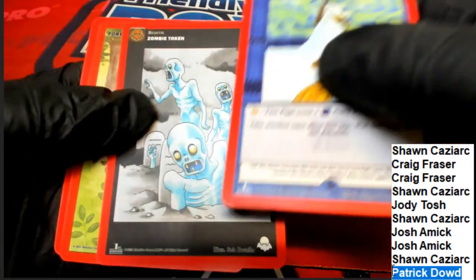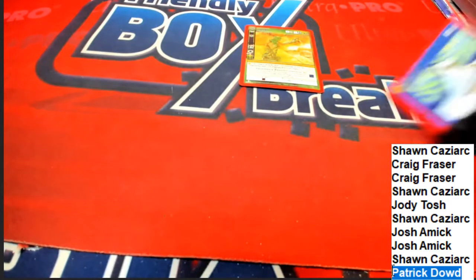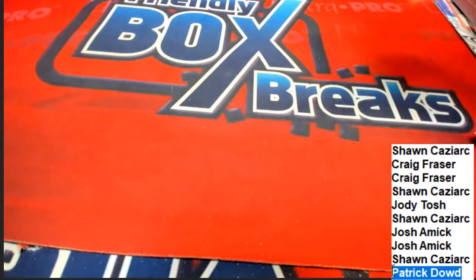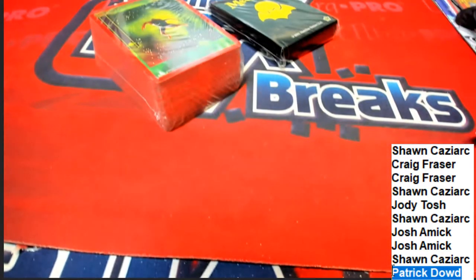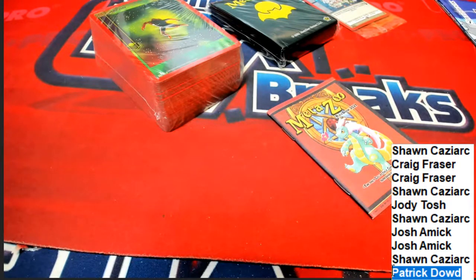We did not get a Mothman in that box. We did have a Grim Reaper - it was a reverse. We had some nice ones. We didn't have a lot of full holos in that box, but some of you came away pretty good in there. We're going to start the random for these game pieces now. I think maybe the rule book is included in this random. We're going to start the random and see who is getting which game pieces from our MetaZoo Spellbook Box Break.